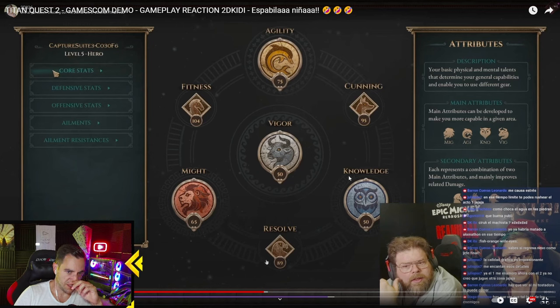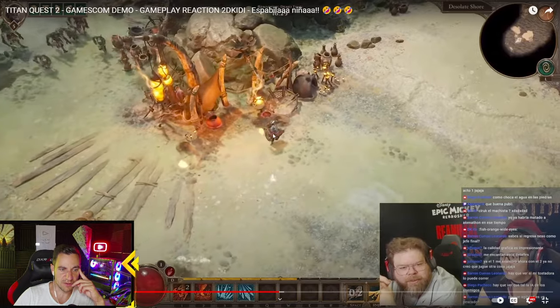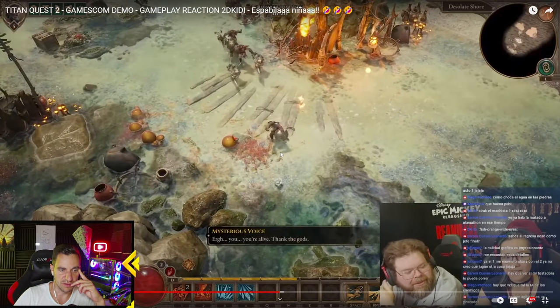There are the attributes again - it was knowledge, cunning, vigor, agility, fitness, might, and resolve. There are core stats, defensive stats, offensive stats, ailments, and ailment resistances. Your basic physical and mental talents determine your general capabilities and enable you to use different gear. You have main attributes and then you can choose secondary ones as well to sort of buff or move your build in a different direction. The animation of the character from these guys still looks a bit odd, honestly.